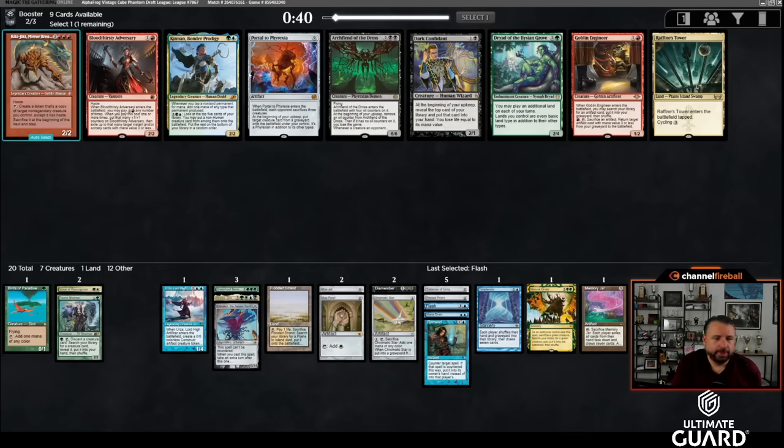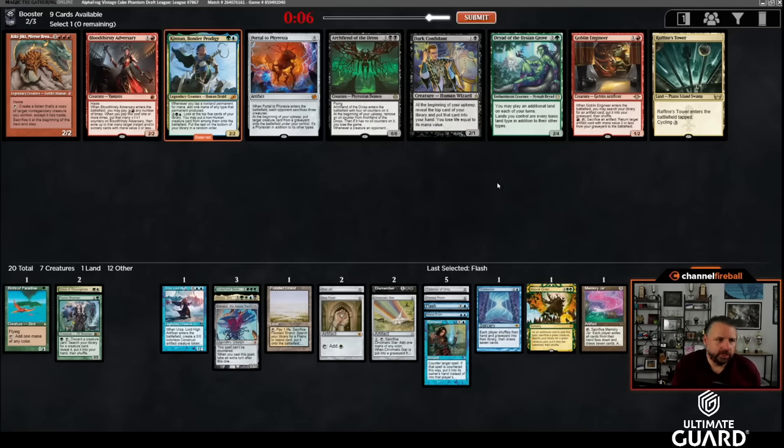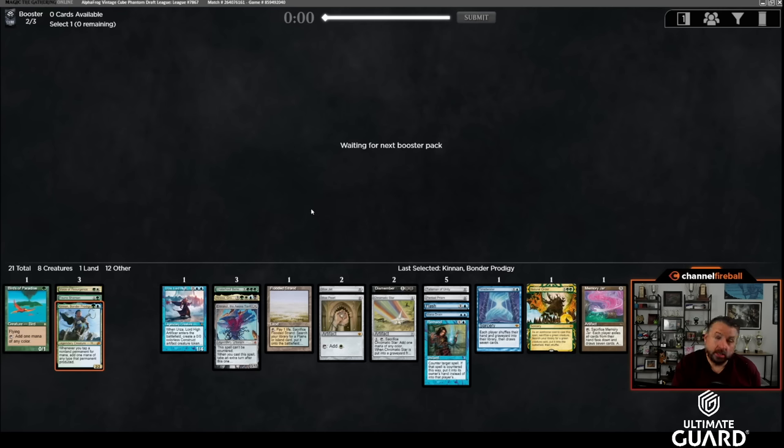I wouldn't be most excited about mono-green dorks, but I'd still potentially want them. Portal to Phyrexia is the best Tinker target we have. Dryad of the Ilysian Grove is kind of nice with the draw-sevens. I could take Kinnan and speculate on a Basalt Monolith — it works with Birds, Moxes, Talisman, and Chromatic Star adds extra mana. I'll take Kinnan as a high-upside pick; the Dryad is just not that good.